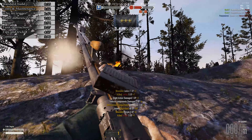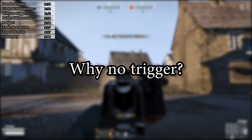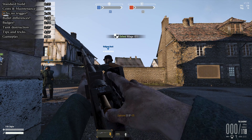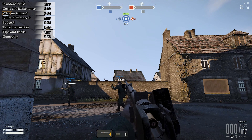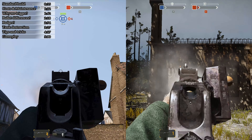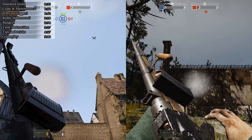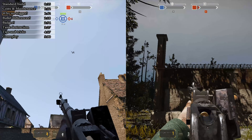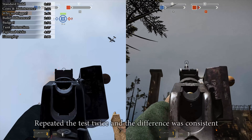If you're hard pressed for credits, running it stock is also an idea. The reason why I don't run any RPM mods on the gun is twofold: the first is that the sway increase is actually a bit of an annoyance, and the second is that the gun barely gets any improvement in reloading speed. I would advise against running it, since after comparing back-to-back shots, the difference between the best trigger and no trigger was barely two frames.